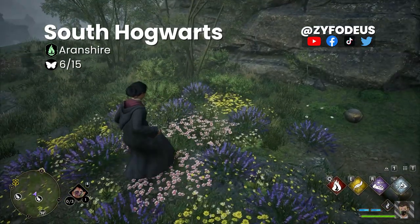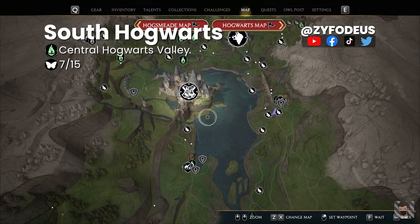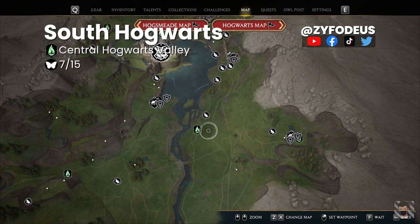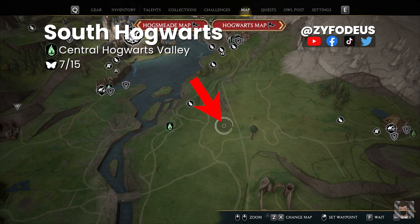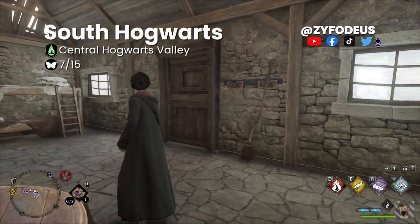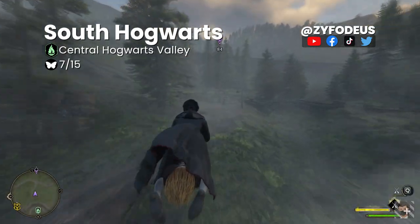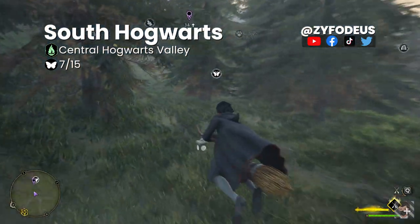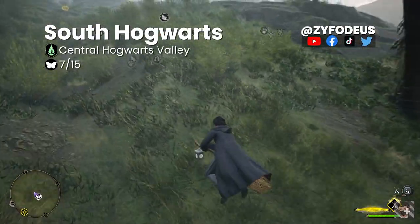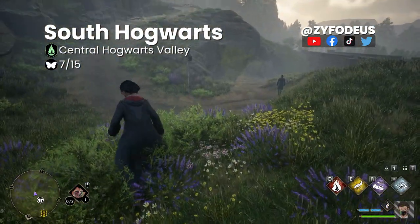The hidden chest is between the two cliffs in this flower patch. On the map, reference Hogwarts and move slightly south — there is a butterfly just to the right side of this floo flame. Mark it on the map and fast travel. Once arrived, go outside, summon your broom, and head to the marker. Use Revelio to find the butterflies, then move over this hill to find the flower patch with the hidden chest.